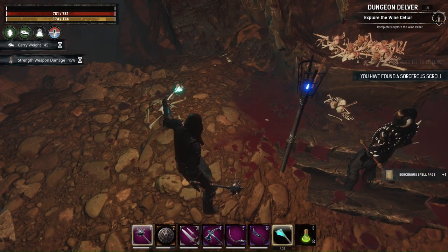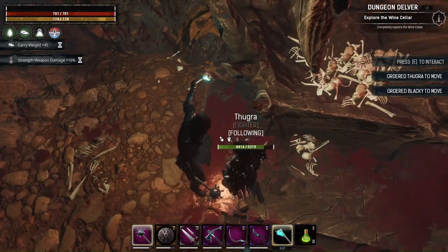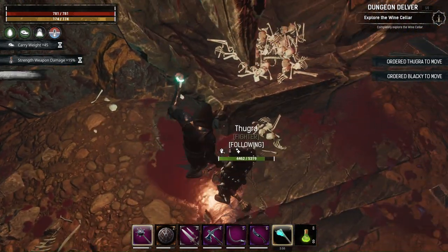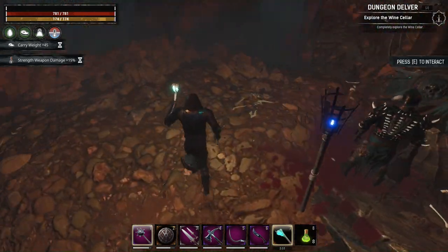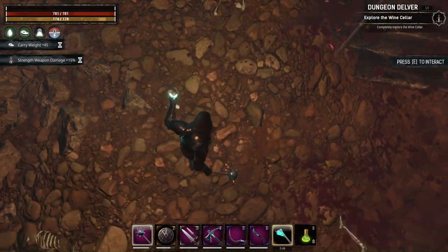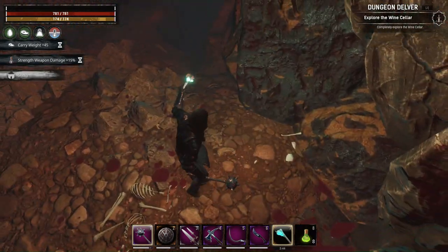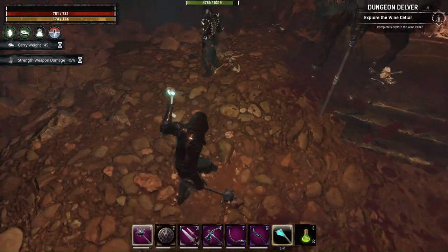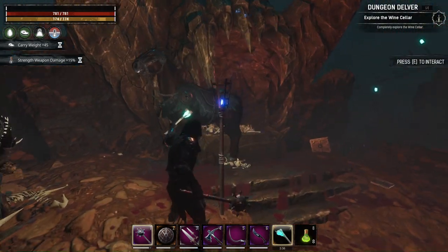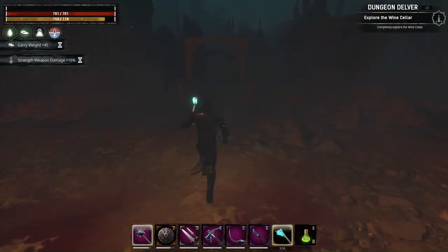What is this? A sorcerer scroll page — press E to interact. Like I said before, on servers I found two carry steel chests here, but now there are none. I see there is an E prompt here — I believe it's from this torch. Anyway, let's go back.